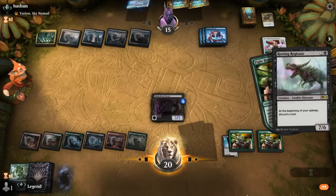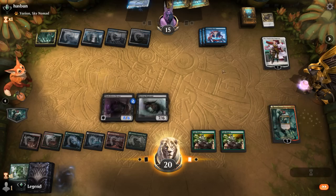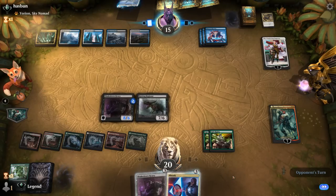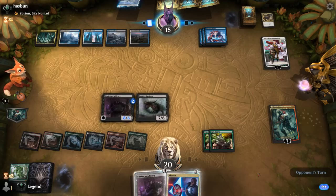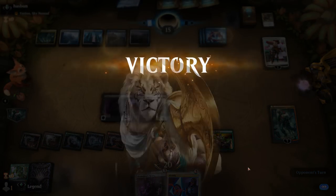Play Tibalt — that's going to be the money-maker here. If we get to untap with it up it's going to be really difficult for the opponent to recover. They might have an answer for Tibalt, in which case they still potentially stand a chance. And our opponent explodes — too much value for the control deck to overcome. Awesome.